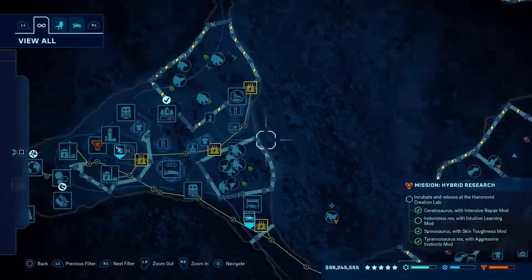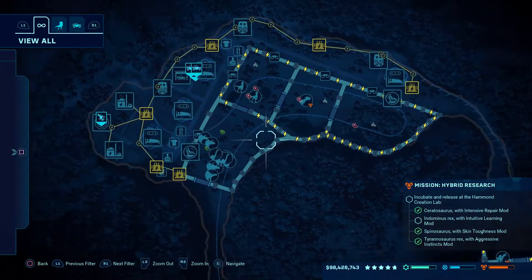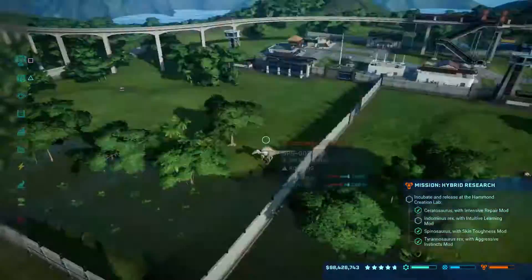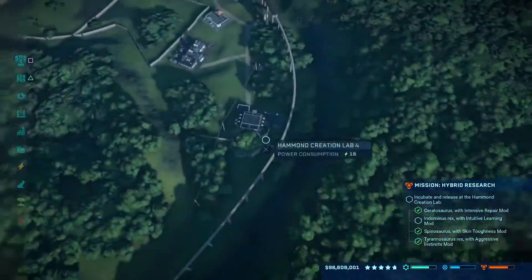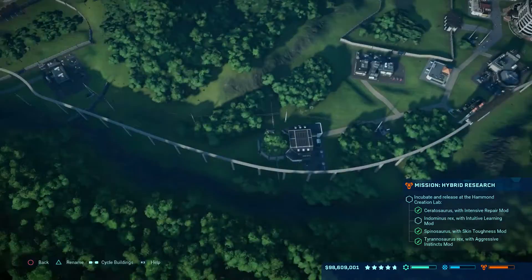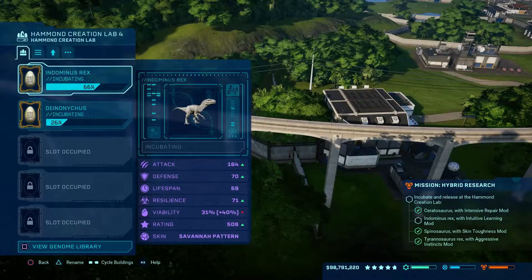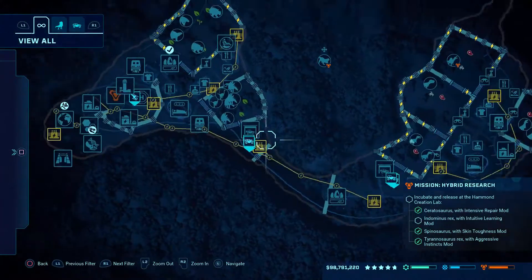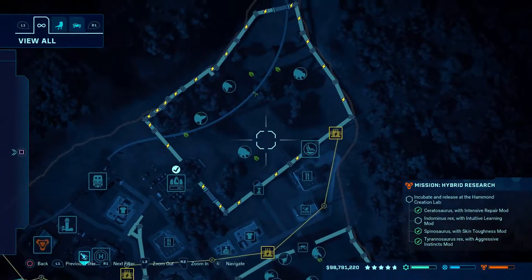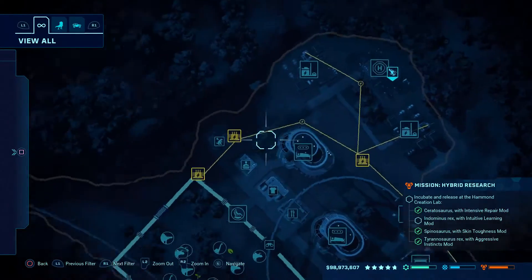Our ceratosaurus is moving that way, we got our Indominus Rex cooking, we got our T-rex there, we got our spinosaurus going. We're at 64-65 percent with our guy. Is there anything else we can do to help this along? No, not really - otherwise we're going to kind of mess things up, which we really don't want to do. Let's make sure our power station is good to go.